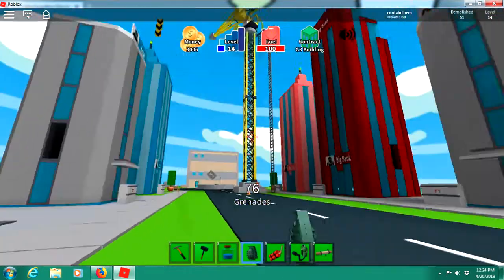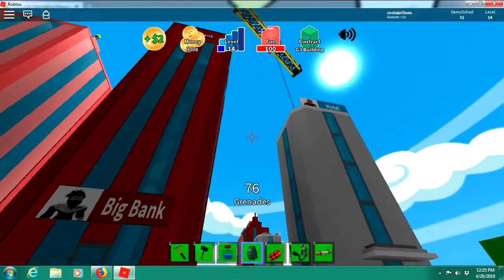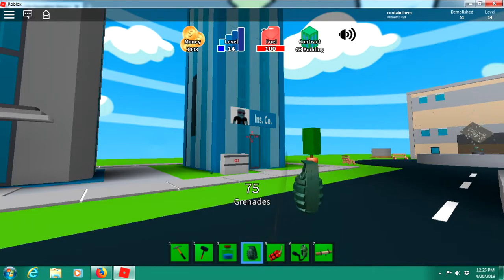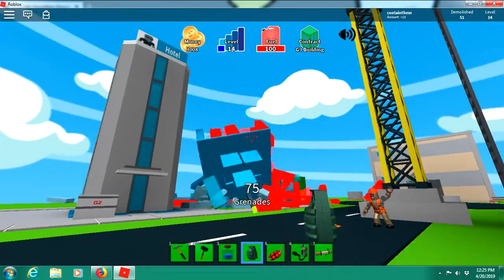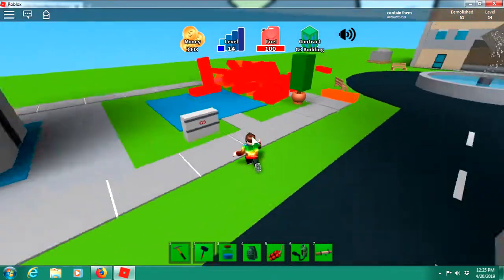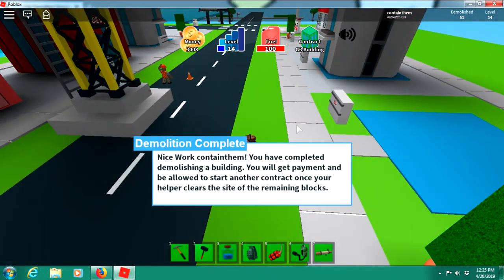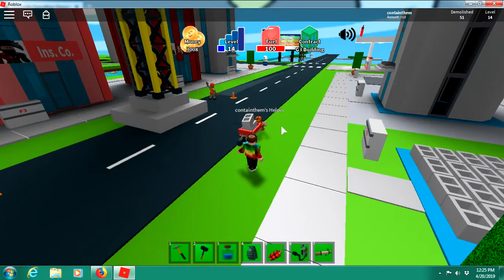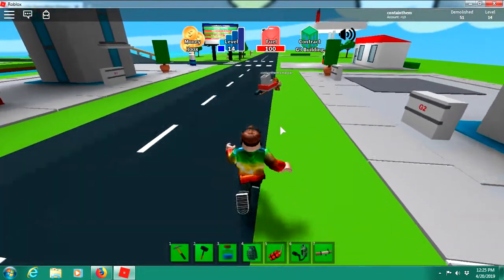We're just gonna get some fuel — about $100. I have like a million dollars. We're not going to use that crane yet because I wanted to show you what my grenades can do. With the two-times blast radius it's way easier to destroy stuff, and then a worker goes and does other things.